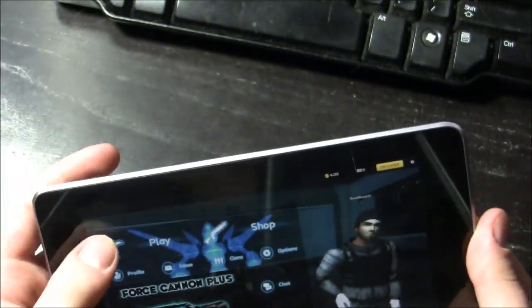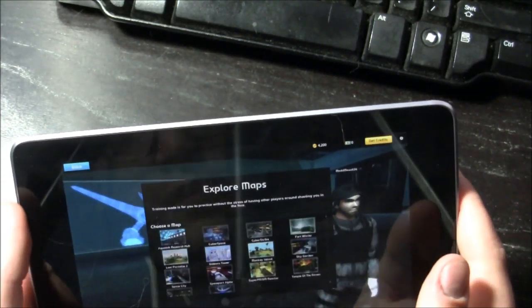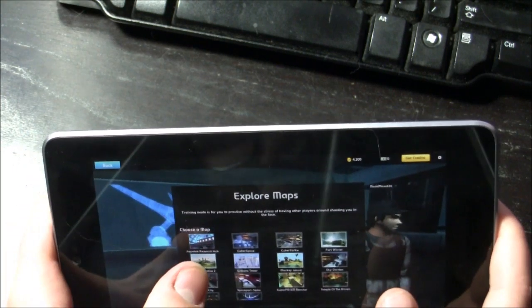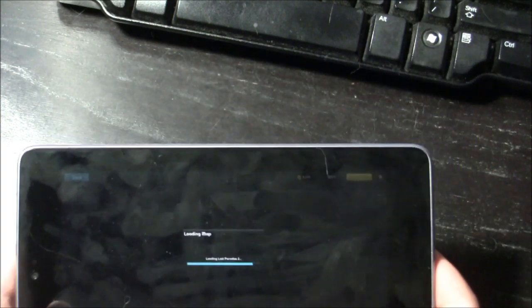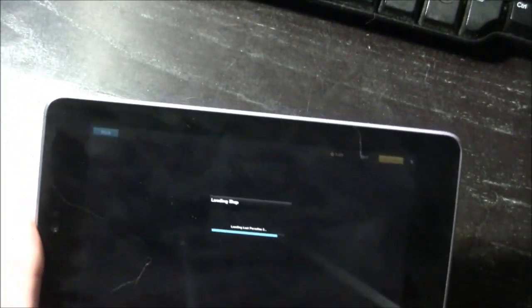I'm going to go in here and show you the level that has everything I want to demonstrate - Lost Paradise. I'll show you both controls. The controls are very, very, very stupid.